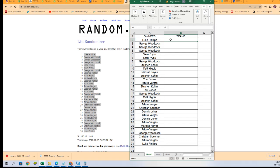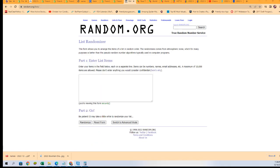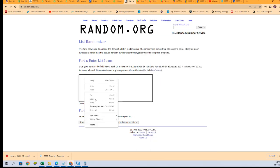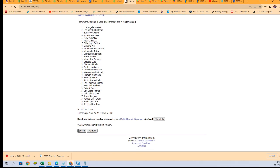Time for the big team random — seven times through.